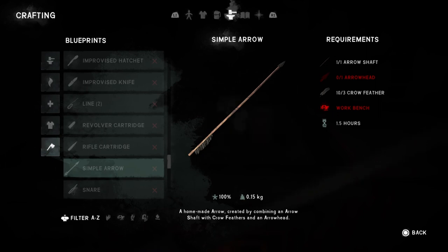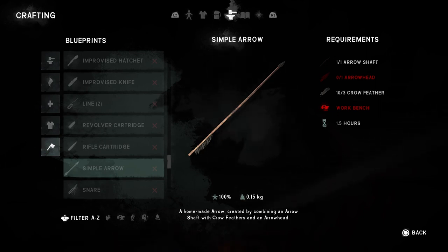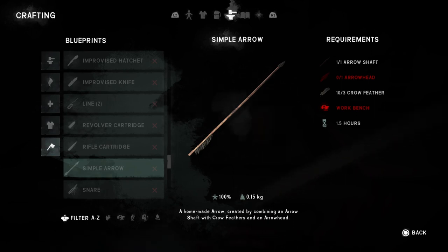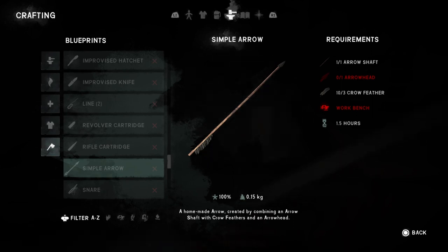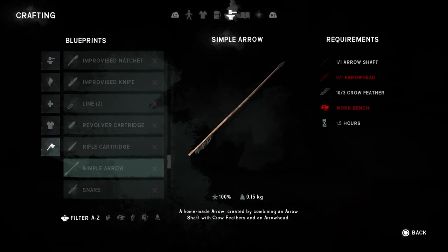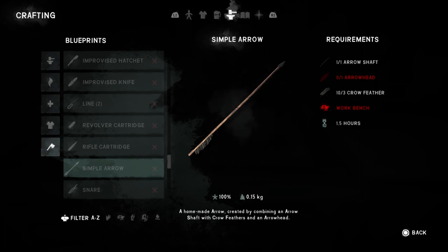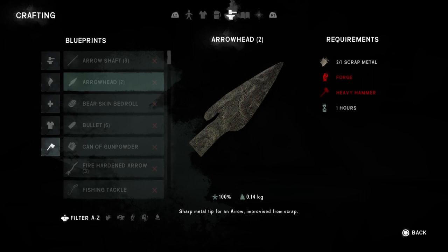You're going to need three crow feathers, which you can get from either dead bodies you find in the world, or from around deer, moose, wolves, or bear that you kill. And finally, easily the most difficult to obtain is the arrowhead. Arrowheads can be created at a forge, and there are currently only four forges in the Long Dark.